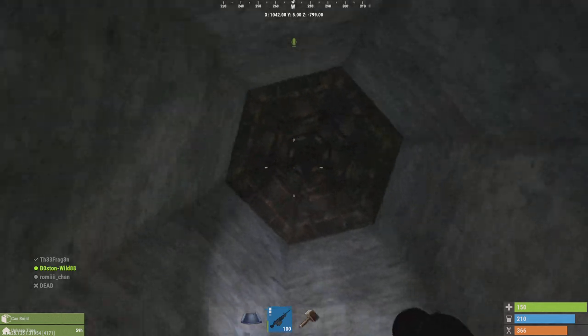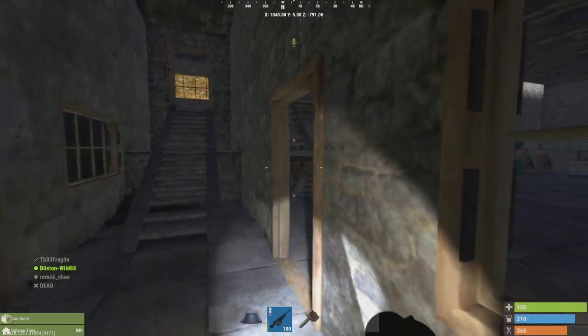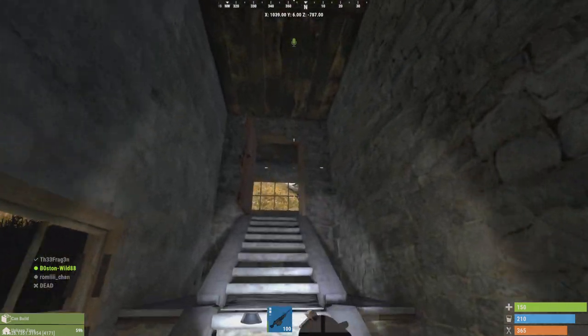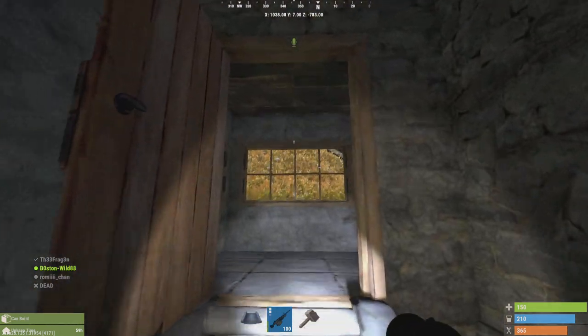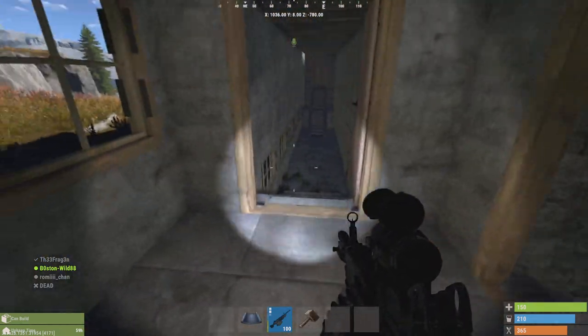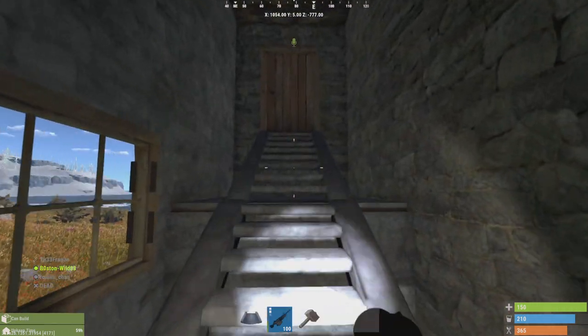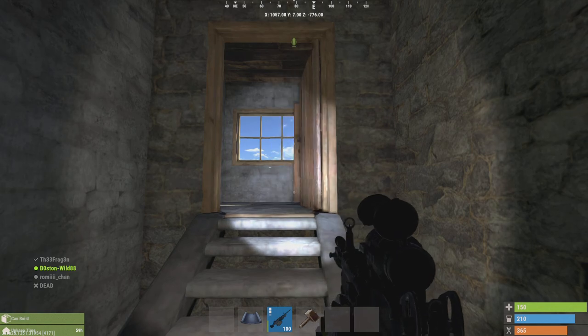We have a tower — we don't have anything in the tower, it's pretty much just for show. It takes a lot of stone; I think it's like 22,000 stone. But we didn't want to do metal because it's a medieval-age castle. Here's a little walkway that goes around the interior of the castle on the south side of it, if that makes sense — the perimeter of the interior.